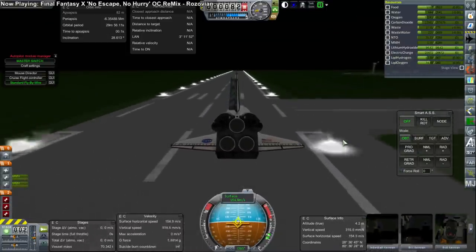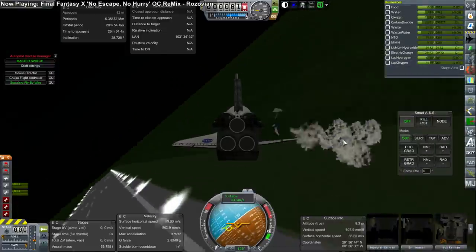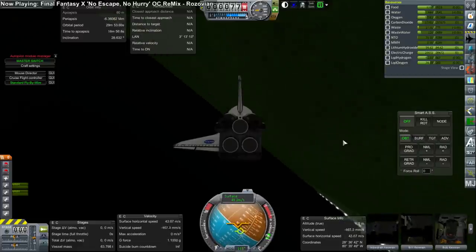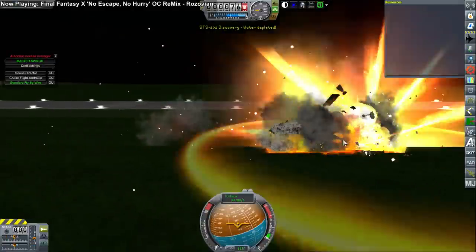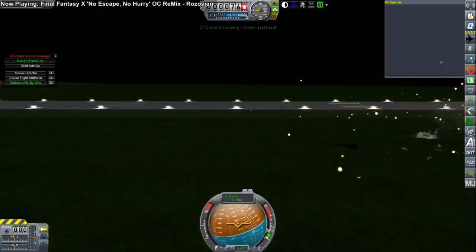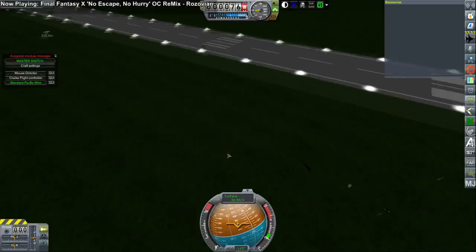Anyway, we touched down safely enough, but we were not stopping. I was trying to get to the drag chutes, but the drag chutes pulled us off to one side and we toppled. We've used the drag chutes safely before, so I wonder if it's because of the load in the back that the drag chutes did that. At the end, I landed way too fast and should have adjusted my flight profile a little bit. Unfortunately, the Kerbals were lost on that mission.